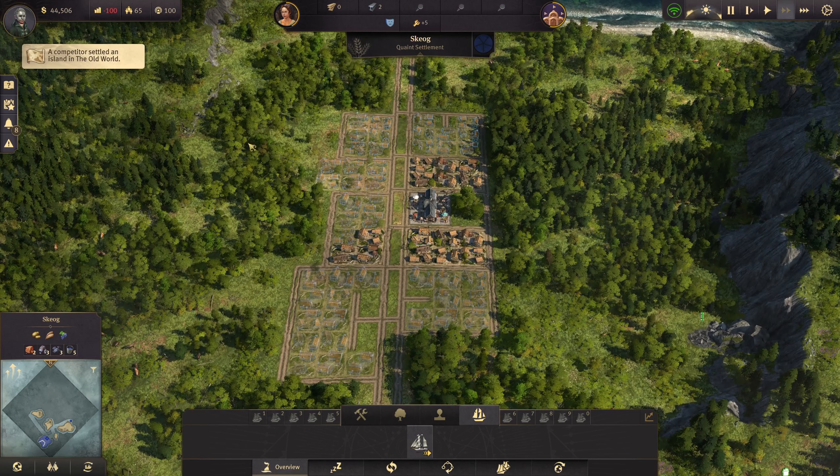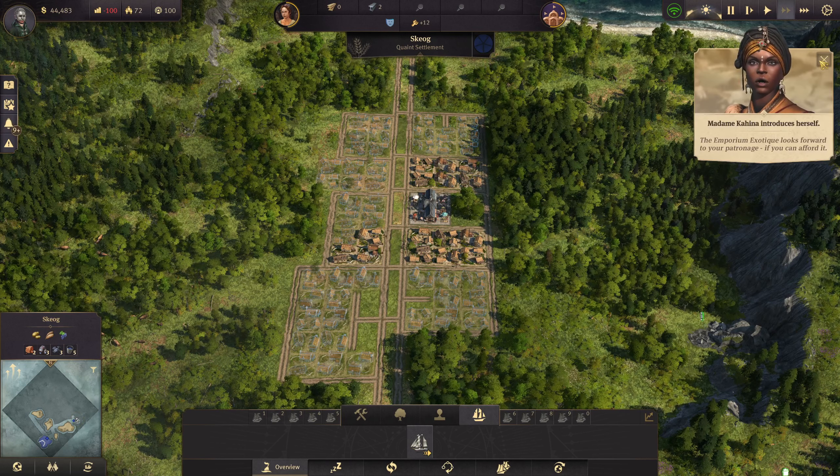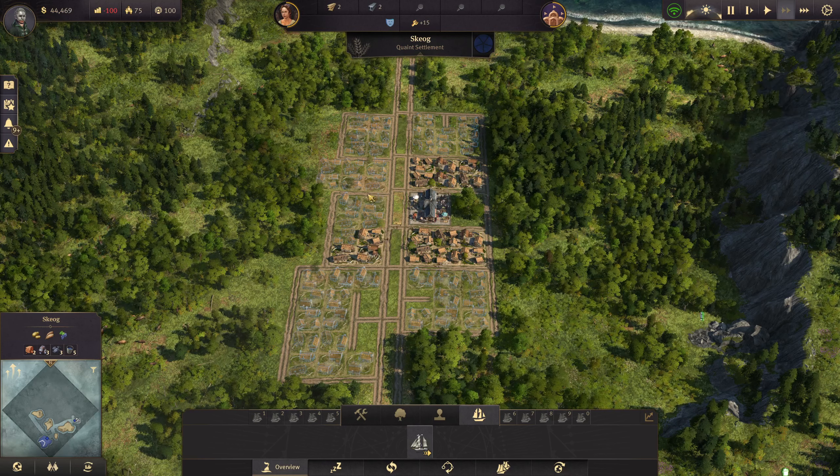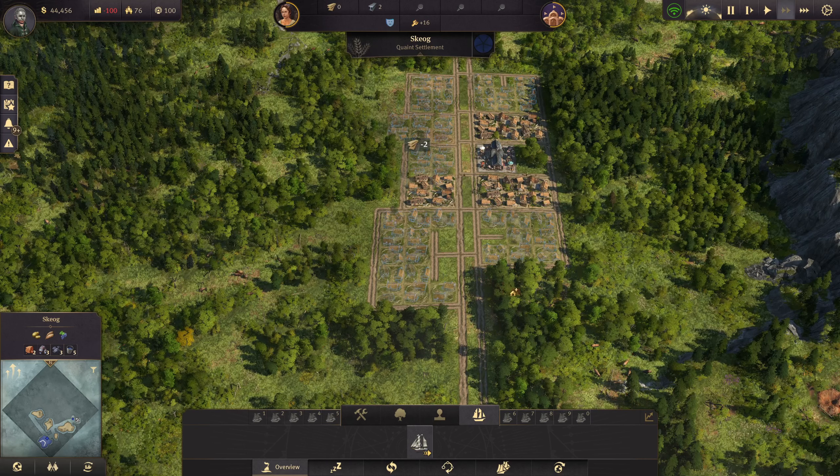Another competitor raised a settlement. I think that's everyone settled now — there's the Emperium Exotic... and Madame Kahina. Very nice. We can upgrade one house already.